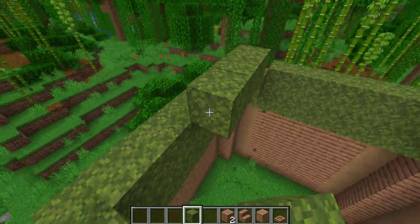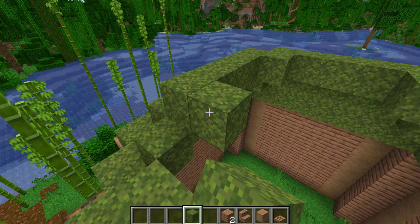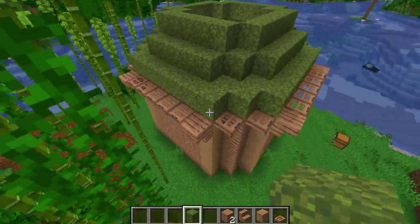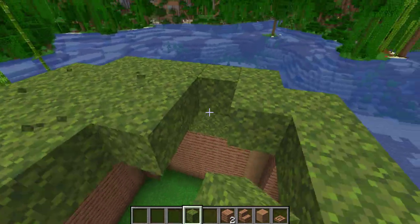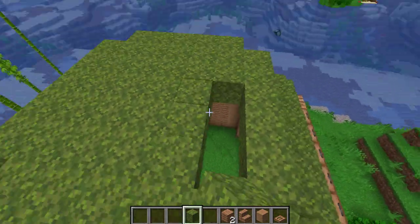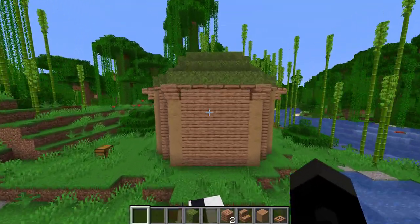Then the next step is going to be going up 1 and making this sort of donut-shaped hole. Then what you're going to want to do is you're going to want to fill these donut-shaped holes in. Now the roof of the build is complete.